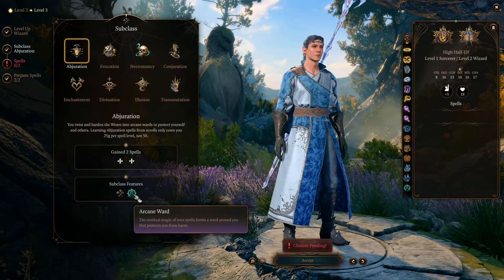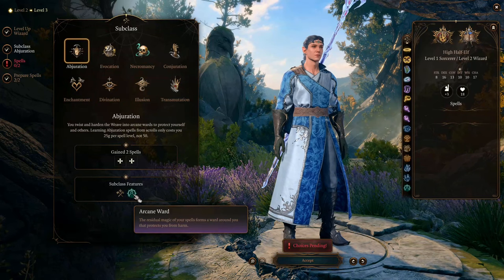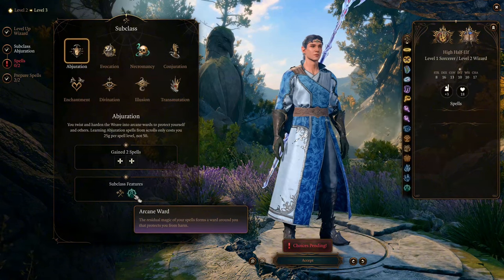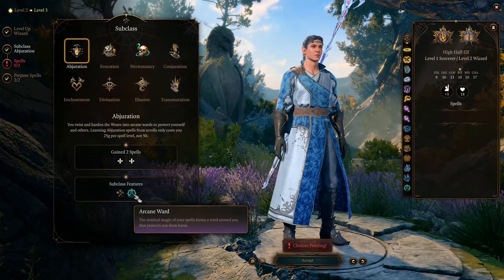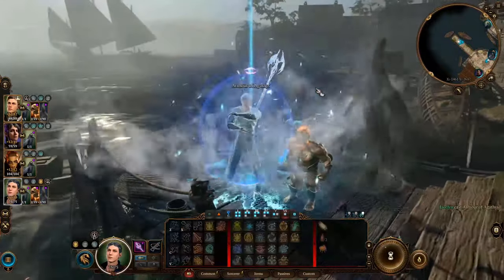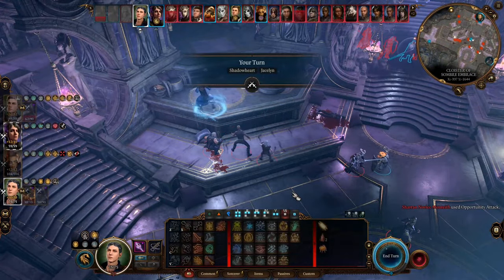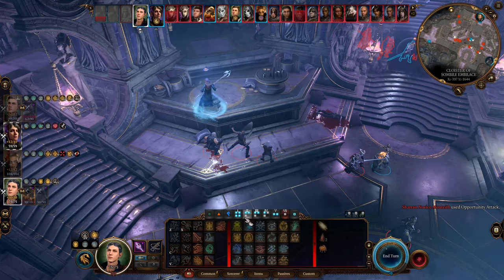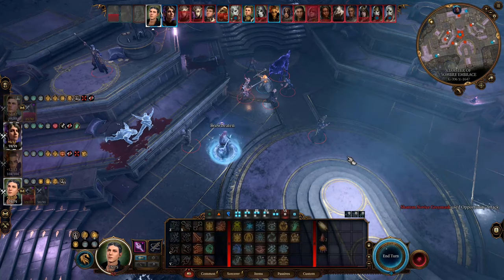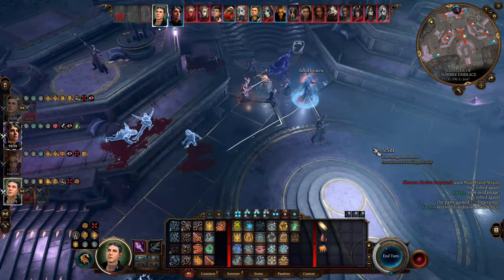Let me break down the abilities of an Abjuration Wizard. At level 2, you get Arcane Ward. It reduces incoming damage by an amount equal to the ward's intensity. At the start of each day, you get an intensity equal to your wizard level, and it can be charged to twice your wizard level. Every time you cast an Abjuration spell, the ward's intensity charges by the spell's level. Anytime you take damage, the ward prevents that amount and its intensity lowers by 1 after. In the late game, this build can constantly maintain a ward intensity of around 19, which reduces a lot of damage.